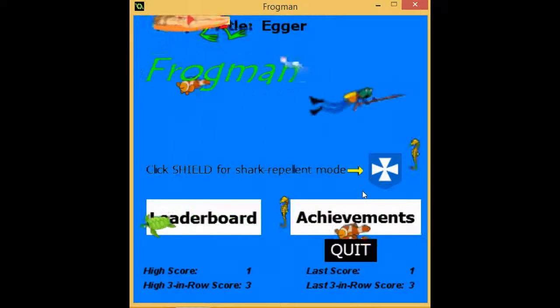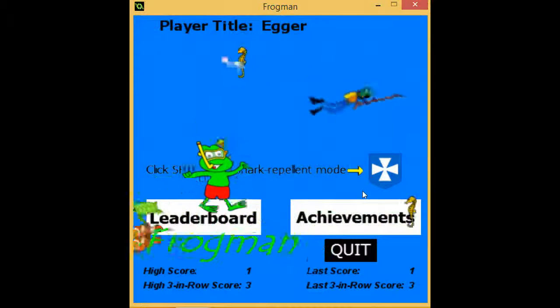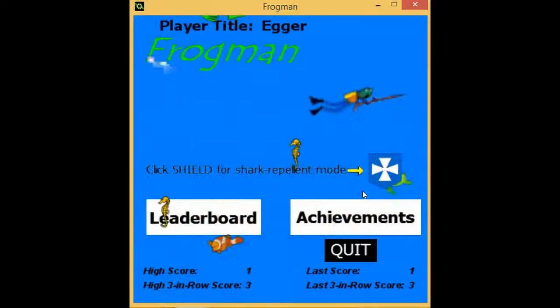This is how you play the game Frogman 2. It's available on Google Play. It's a leaderboard attack and you also see achievements. You'll carry your high score against others on the internet.